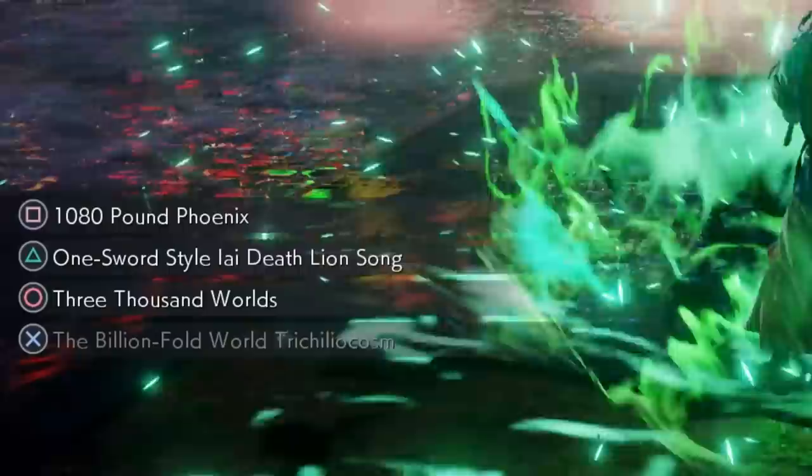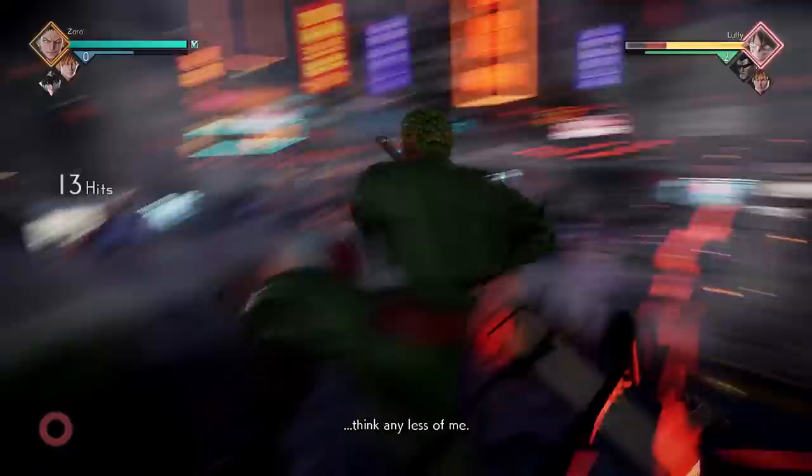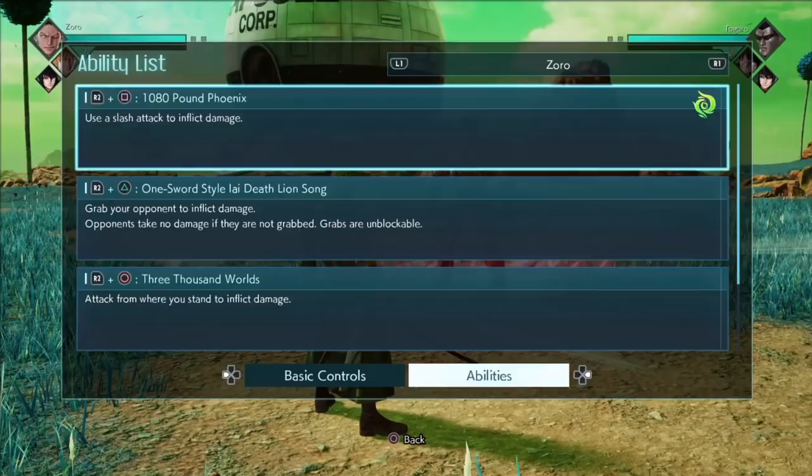When we move on to his special attacks, I'm gonna start complaining right away. Zoro has all of his buttons swapped for no good reason. Projectiles are usually on the heavy attack button — on Zoro, it's the line attack button. The special attack that eats two bars of meter is usually on the grab — on Zoro, it's the heavy attack button. With Zoro, you just take all those previous conventions and throw them out the window for no good reason. I don't understand why Zoro's buttons are swapped, but okay, let's talk about his specials.